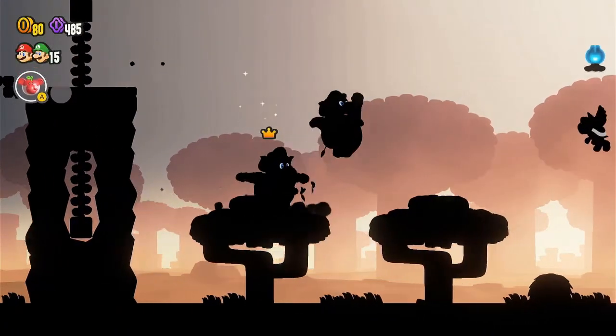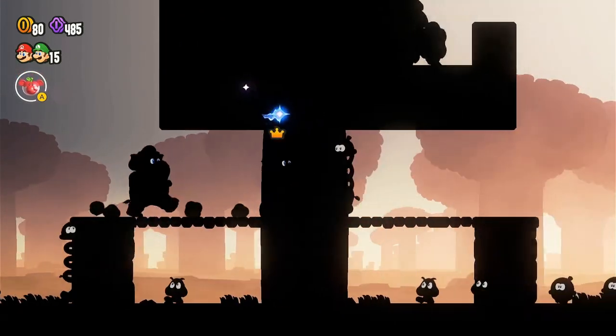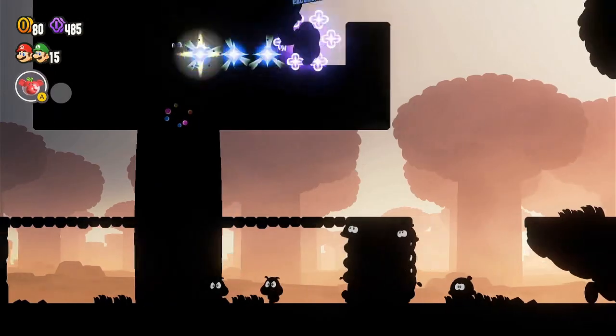To get the second 10-coin, ground pound on the second tree and touch this floating blue flower. From here, touch the other floating blue flower and go up to collect the second 10-coin.